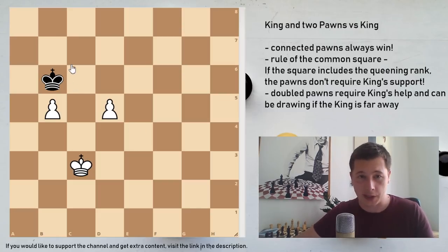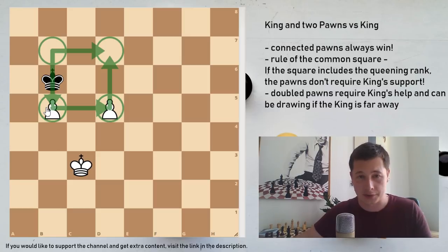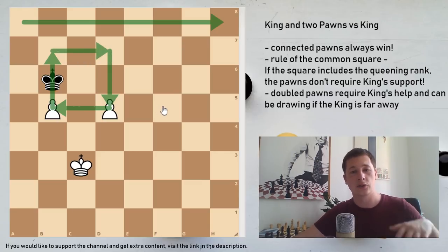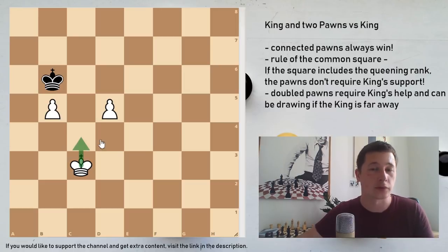The rule of the common square states that once you draw a square around your pawns - in this case a square with the corners on b5, d5, b7, and d7 - so draw a perfect square using two of your pawns as its corners and make the mirror image of the pawns on the other side. The rule of the common square states that if the common square comprises the queening rank, or in this case the 8th rank, then the pawns do not require the support of the king. So in this case, since these two pawns don't have a common square which comprises or touches the 8th rank, they need the support of their king to win.